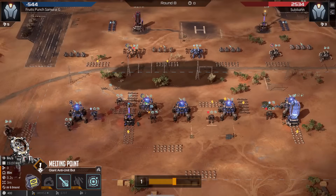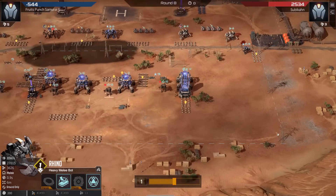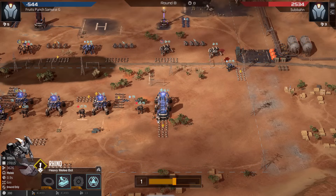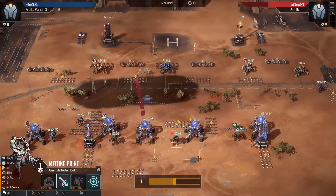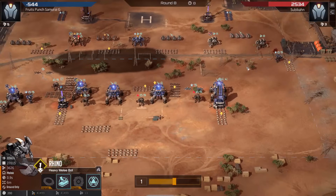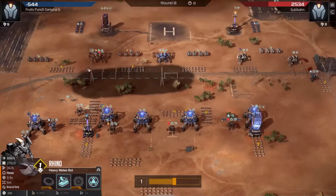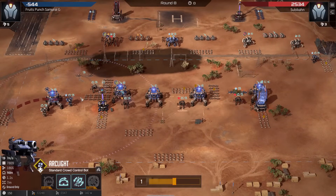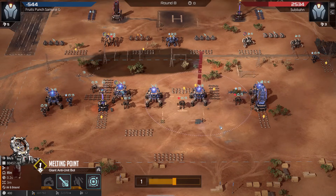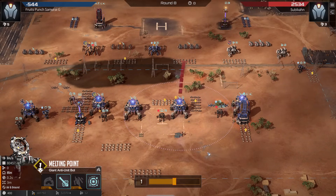I did like the idea of assault melting points to be honest. Also last turn the right side was not defended as much, so this rhino did come in quite quickly with the mobile beacon. With more expensive units like melting points going up against cheaper units like rhinos, you are always at a positioning disadvantage — the cheaper units can be spammed everywhere, and with your few big units you need to cover everything, which is not that easy. GGs, off to the next match.